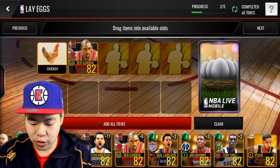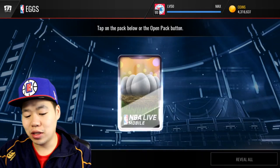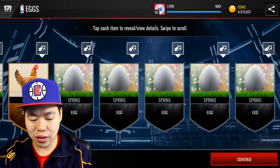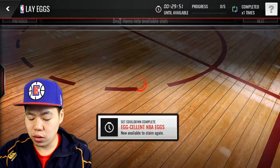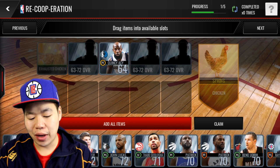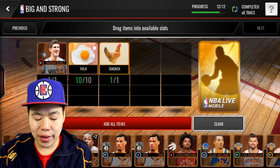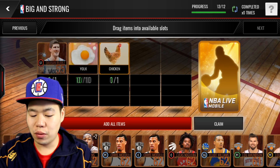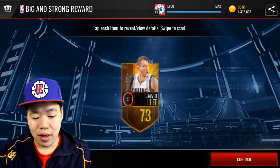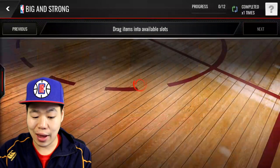So I'm just going to throw in some of these players right here — I don't really need them. Hey, we got a chicken! So I guess you get a chicken and some eggs, which is pretty neat. Right here you can throw an exhausted chicken and some silver players to get another chicken. This will give me a random gold. I didn't want to spend the chicken, but we'll see what we get. And you just get a regular gold player. I don't think this one is worth it — I lost my chicken, so that's kind of sad.